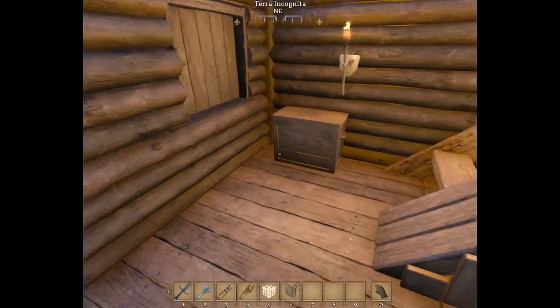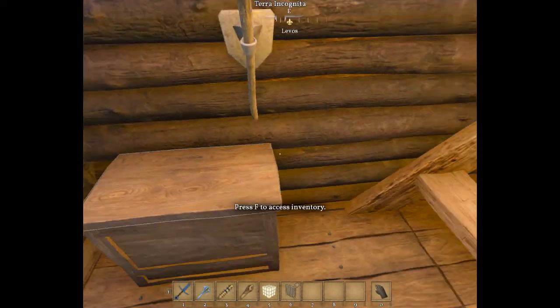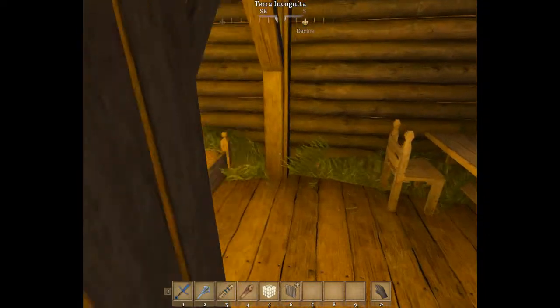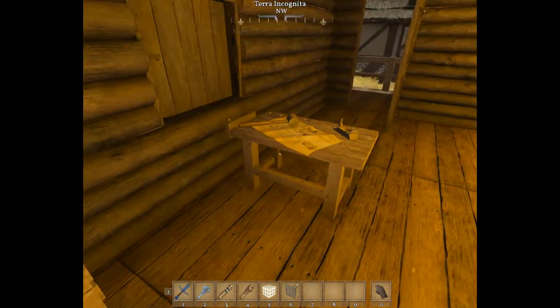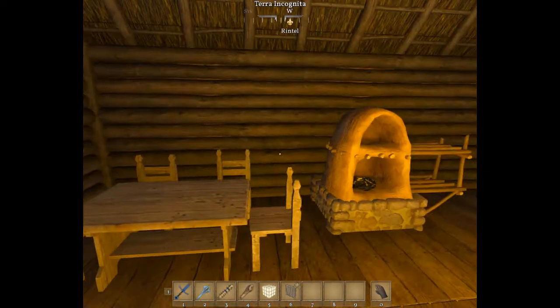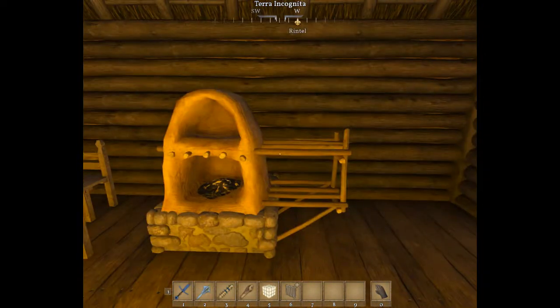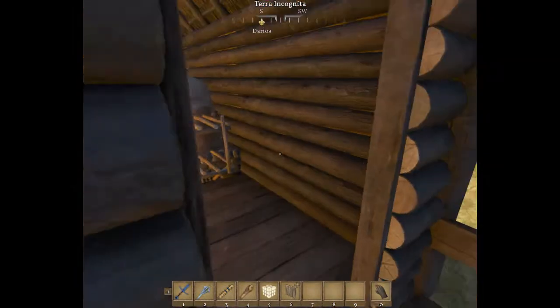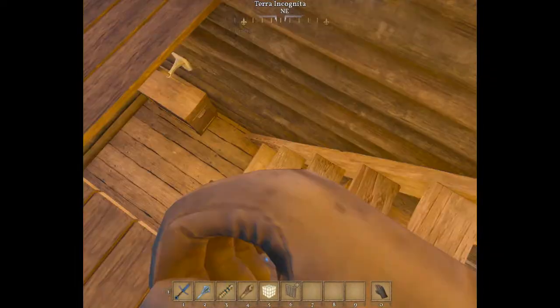If you're hearing some weird static sound, I don't know what's going on — I logged into the game and this is what's happening. Inside, we've got a nice little room with tables, a bed, a crafting table, a sewing area, and an oven. You come out here and there's a nice little balcony.